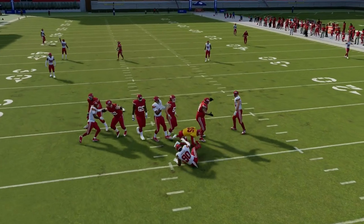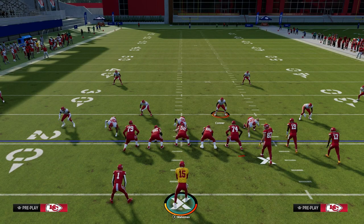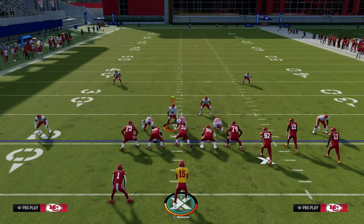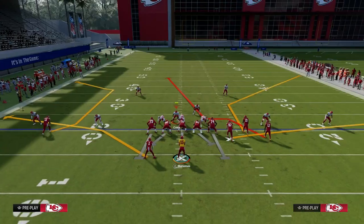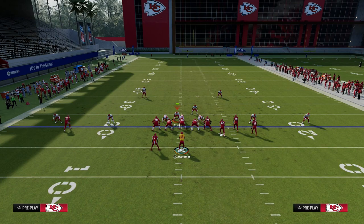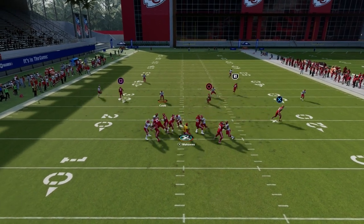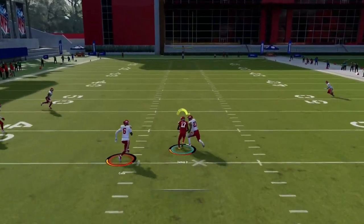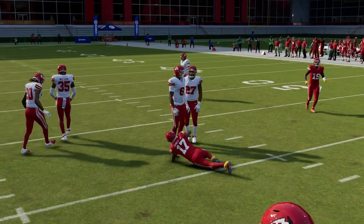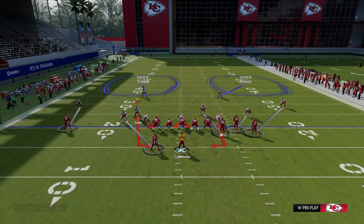So two different ways they can blitz from dollar, but the same pass protection works for both blitzes — which is why this is such a good pass protection system. We're going to hover in the gap to set the splits up. All we're going to do is slide away from the running back, lock the running back, and ID the slot corner. You'll see the blitz gets picked up — step up in the pocket, make a read, and have somebody wide open. Very simple pass protection formula.